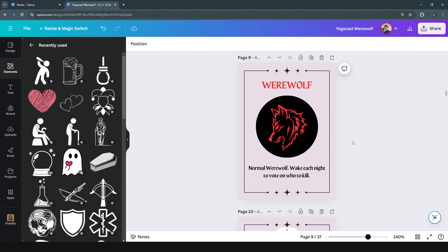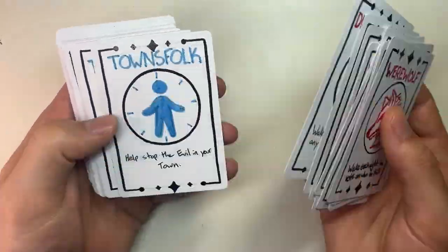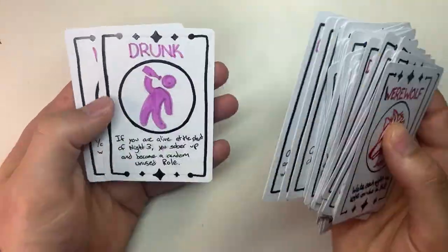This is the design I came up with after searching for some more elements within Canva. Now we have a design and a role to make real, we can start working on it in the physical world with those blank cards we got earlier. I'm choosing to hand draw and color my cards since I know permanent marker will do well on these blank cards, but feel free to print, cut, and glue if that works best for you.